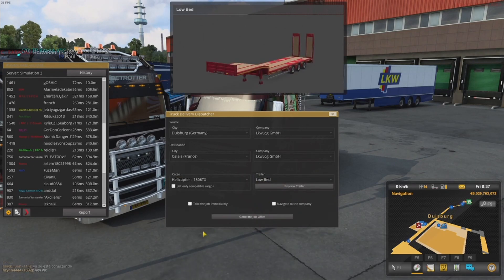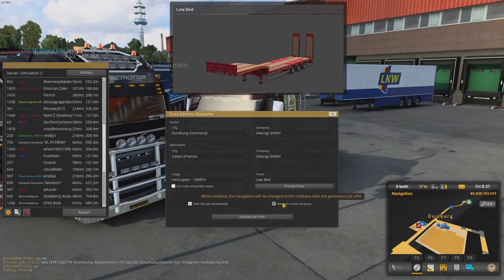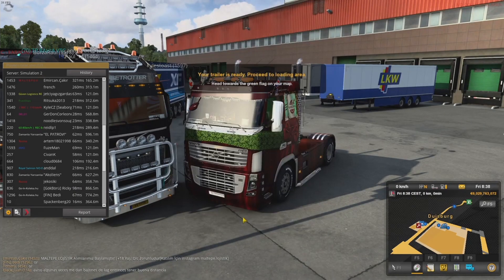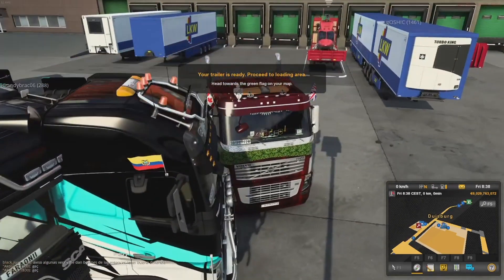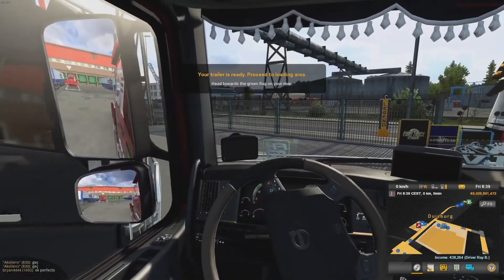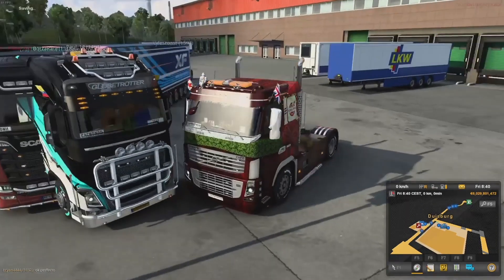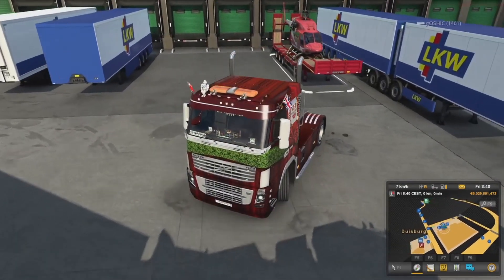Lots and lots of options for cargo. We'll grab a helicopter. You have the option to take the job immediately and navigate to the company. When you do this, if you're not already at the company you need to be in, you'll be automatically transported there and your cargo automatically spawned. Aside from not being able to use your own trailer, this is my favorite way to make cargo — it's so easy and so fast.